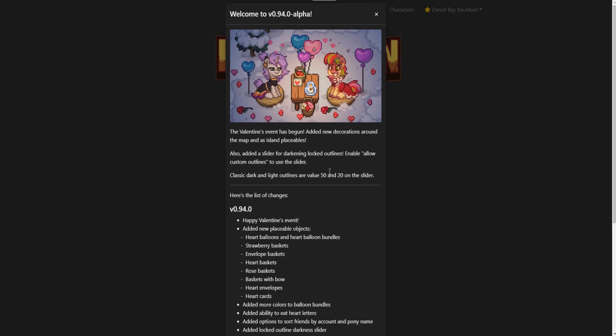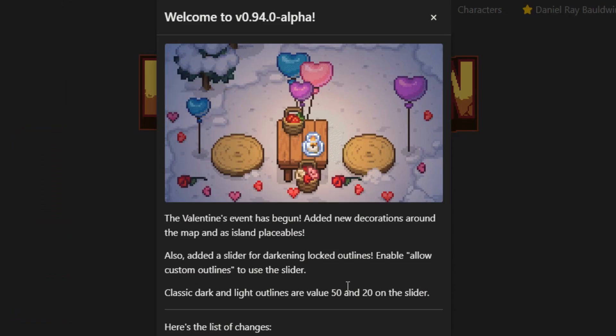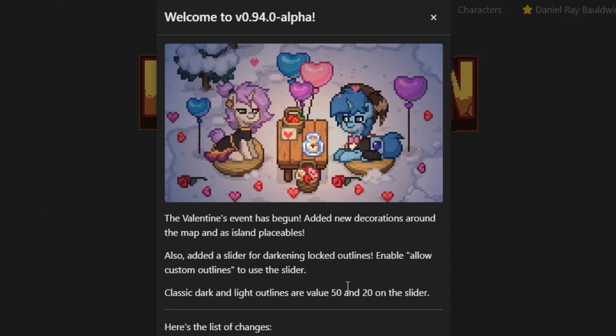Hello all and welcome back to another wonderful Pony Town news update video. Today we have version 0.94.0, and this update brings us the Valentine's Day event — it's now officially begun.